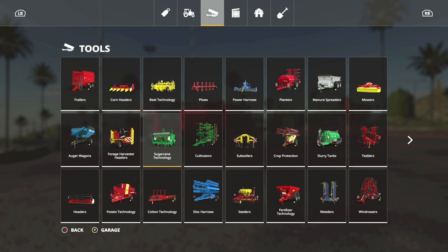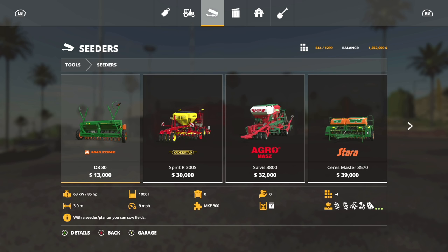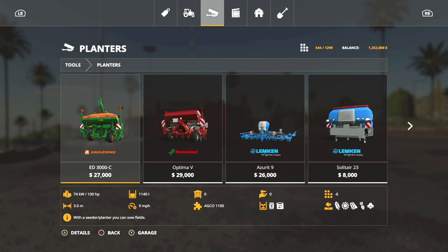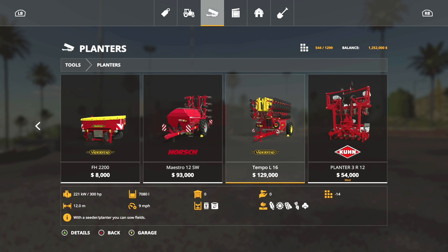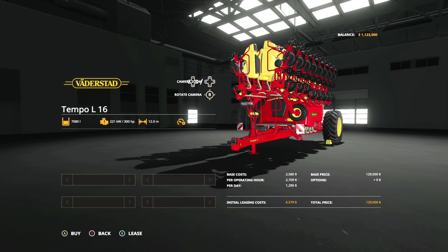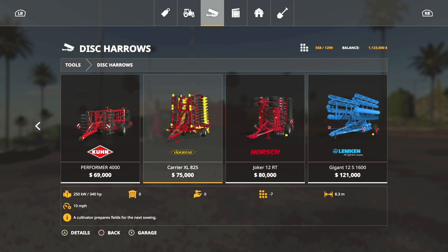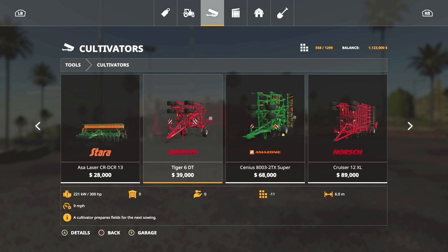Cultivator, planter, cedar - yes. Planter, wrong way. Going in a different direction from Mustang Man on the planter - thinking the Tempo. Got it! The one that never works, 300 horsepower. So trying to stay under 300 horsepower for the remaining needs. Cultivator - going with a 6-meter one, exactly what we want.